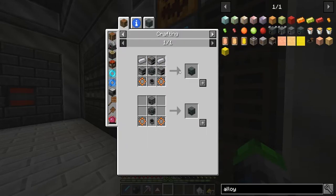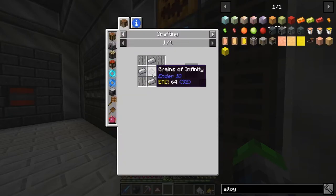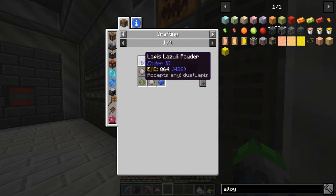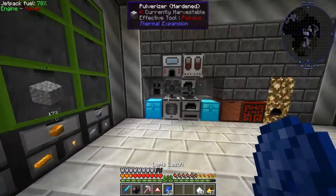We got two made, it wouldn't let me make more — being kind of weird. We also need crushed lapis, so I'll throw some lapis in the pulverizer. Boom shakalaka.